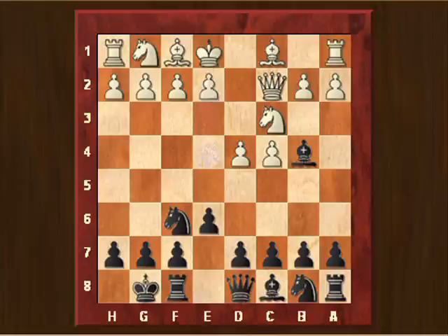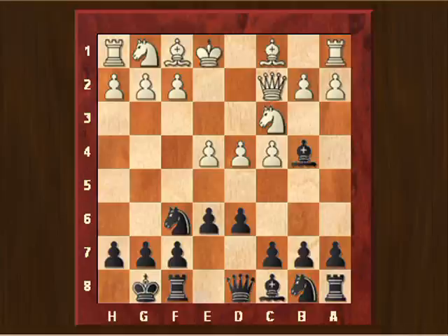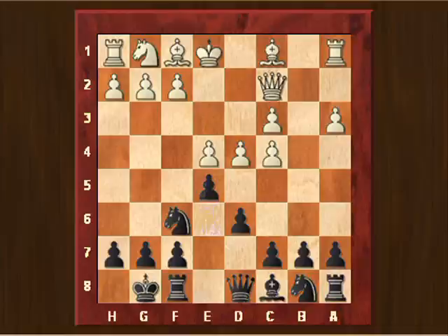Normally instead of e4 people play a3 and then the bishop is exchanged immediately, but in the game he played e4. I played d6 to prevent his e-pawn from advancing to e5. Now he played a3, took back with the pawn — he cannot take with the queen of course because then I can take on e4 with my knight. Now he plays e5, then bishop to d3.